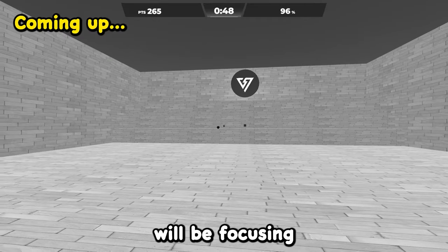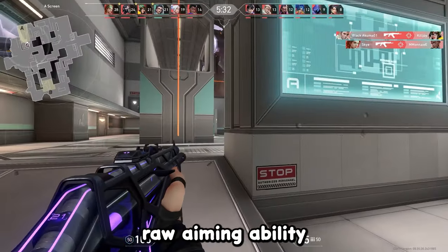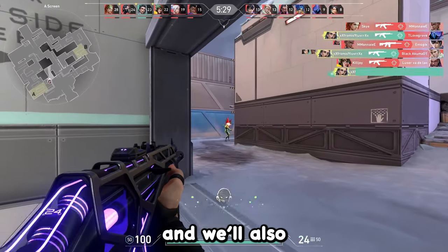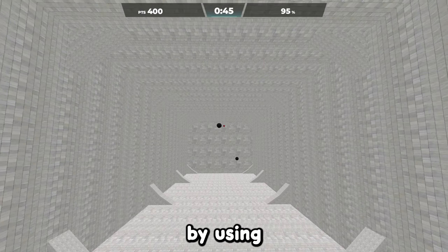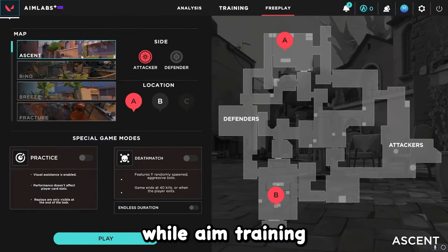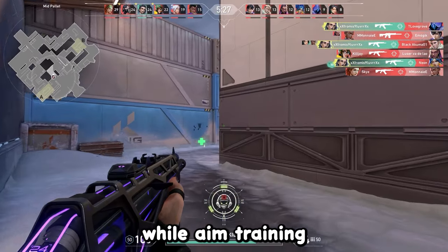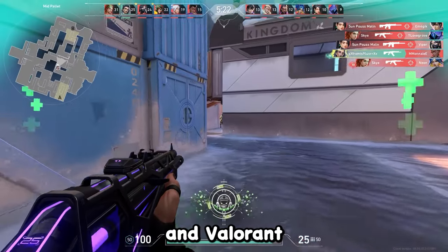The first section of this routine will be focusing on your dynamic aiming. Dynamic aiming is your raw aiming ability when making adjustments or flicks, and we'll also be optimizing our sensitivity while training our raw aim by using the Universal Sense Finder with Aim Labs plus wall aim training. This tracks your performance while aim training to help you find the most optimal sensitivity for you on Aim Labs and Valorant.